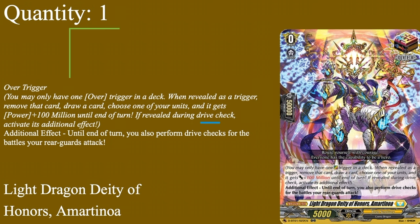Moving on to our triggers, we have our overtrigger: Light Dragon, Deity of Honours, Amor Tinoa. Grade 0 boost, 50k shield, 5k power, overtrigger. When overtriggering in your deck, reveal it as a trigger, move that card, draw a card, choose one of your units and give it plus 1 million for a turn. Reveal it during your drive check: activate additional 5, which lets you also perform drive checks for the battles of your rearguard attacks. When you drive check or damage check this, regardless of which turn, you get a free million and a draw. If you did drive check it, you get rearguard drive checks — and in a deck that could get somewhere between 4 to 5 extra drive checks, Amor Tinoa is definitely a very powerful overtrigger. You can run a multi-attacking overtrigger, Asphoria for resource recycling, or the dark overtrigger for healing and calling. I just run Amor Tinoa because I like to run the nation overtriggers.